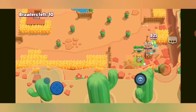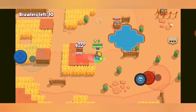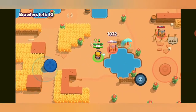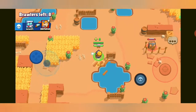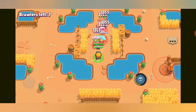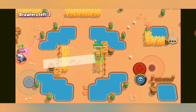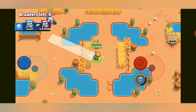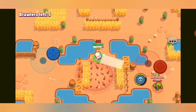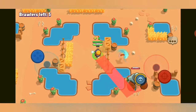I'm heading for the middle. Please take this moment to like and subscribe — I upload at least every two days with similar content, and sharing the video would mean a lot. We're in the middle now, collected a few but not many power boxes. There's a Spike and an 8-Bit — the Spike uses his special and gets me, throwing me down, but I manage.